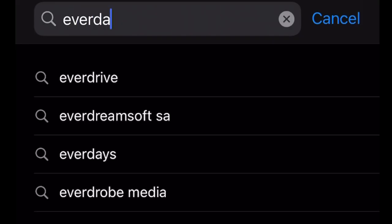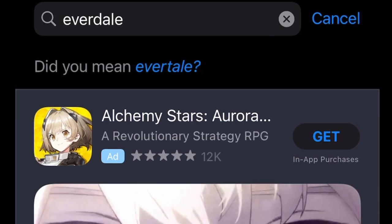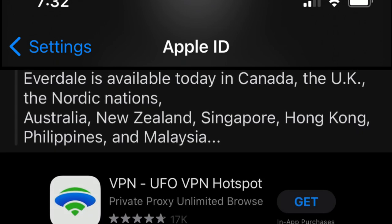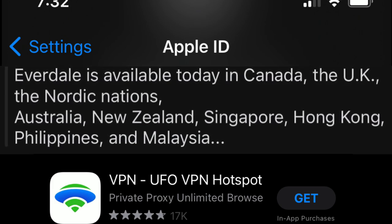If you want to play this game and you're having a hard time finding it at your app store, there are only certain locations where it's actually released for the beta. For iOS users, you're going to need to change your Apple ID to one of the locations listed here. For Android, you have it a little bit simpler — just use a VPN and voila. If you want a step-by-step tutorial, there are tons of videos online.